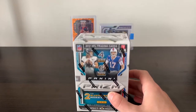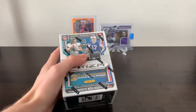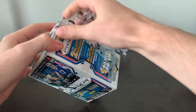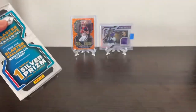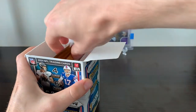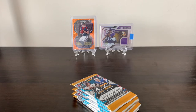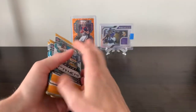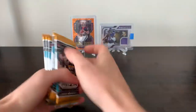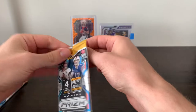We'll see what this box right here has in store. The rookie quarterbacks in this product have been extremely difficult to pull, so to get a jersey card of one and then to get an Orange Disco of Davis Mills — who, despite not being the best quarterback in the class, we can guarantee he'll get his playing time — I'm not too upset about that pull. But here we are, six packs. The Prizm packs this year have almost a matte look to them. I kind of like it. Pretty cool. Let's kick this off and get right into this first pack.